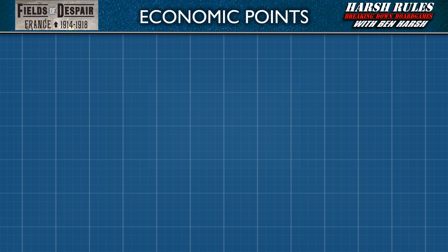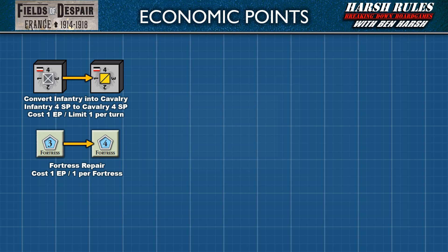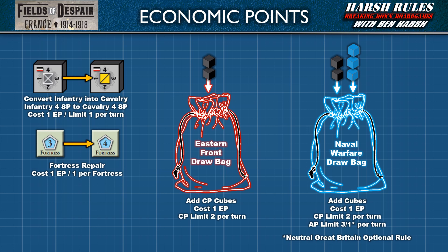Economic points can also be spent to make changes on the game board. One economic point can be spent to convert an infantry block to a cavalry block — up to four infantry strength points may be replaced by cavalry strength points. Cavalry blocks must be available in the force pool, and players are limited to one of these upgrades per turn. An economic point can also be spent to repair a damaged fortress — one point of repair per fortress is allowed per turn. Economic point cubes can also be added to draw bags. For the red Eastern Front draw bag, the Central Powers player can add up to two black cubes. For the blue naval warfare draw bag, the Central Powers player can add up to two black cubes, and the Allied player can add up to three blue cubes. If playing with the optional British neutrality rules and Britain is neutral, this is limited to one blue cube.